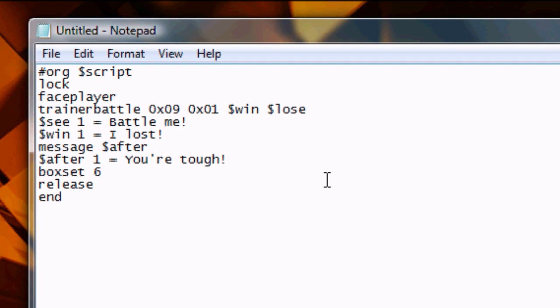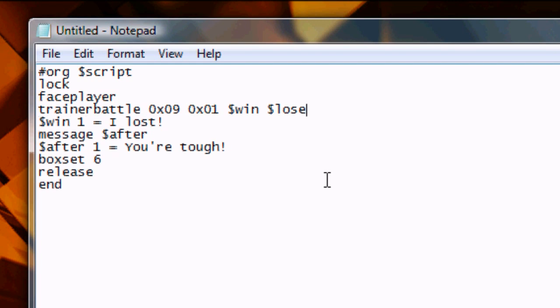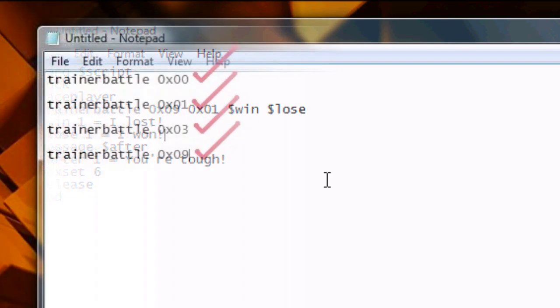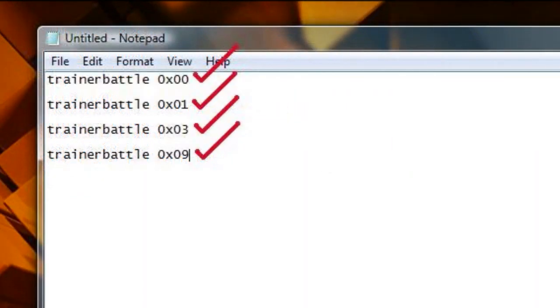To start things off, replace 0x00 with 0x09. Then delete Offset C, because Trainer Battle 0x09 also does not have text at the beginning of the battle. If you want text to appear, use a Message command before the Trainer Battle. After deleting C, add a new offset after win: Offset Lose. This determines the text that appears if the player loses the battle. So that covers all our Trainer Battles.